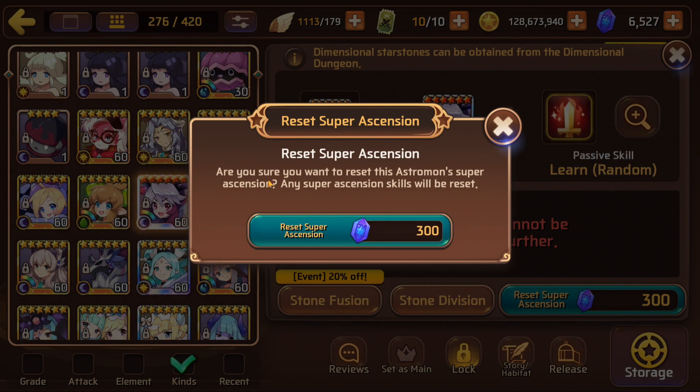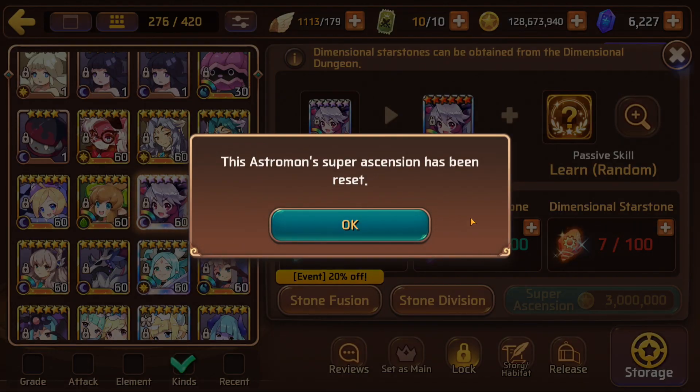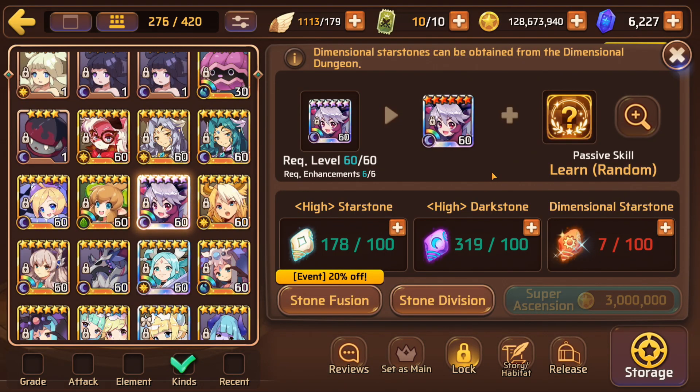The reset option isn't very clear. When it says 'reset' I assumed clicking it for 300 gems would just reroll the skill - but no, you have to go back and farm 100 materials again to re-ascend the astromon. Look at the cost in high star stones and high dark stones alone.